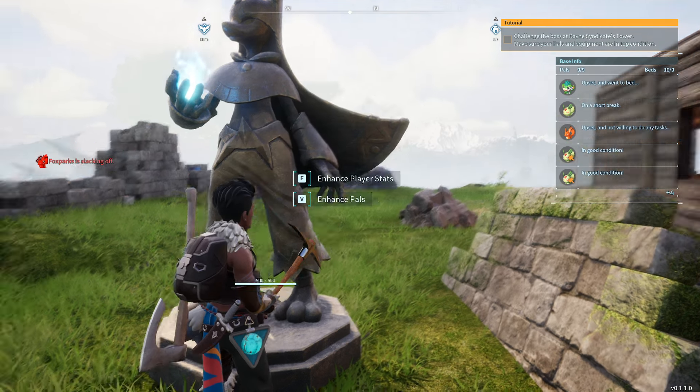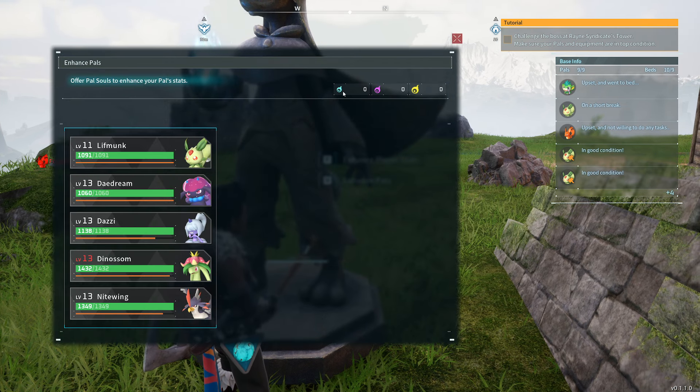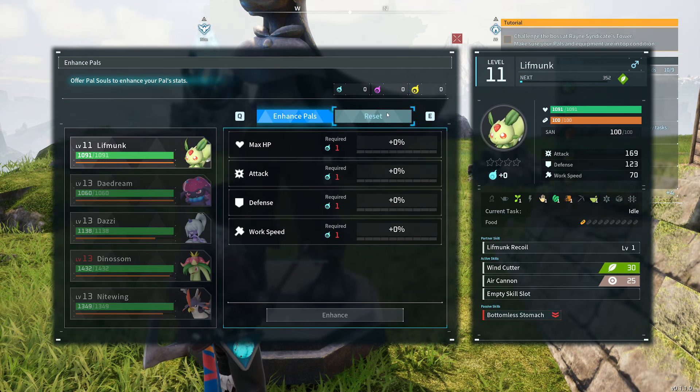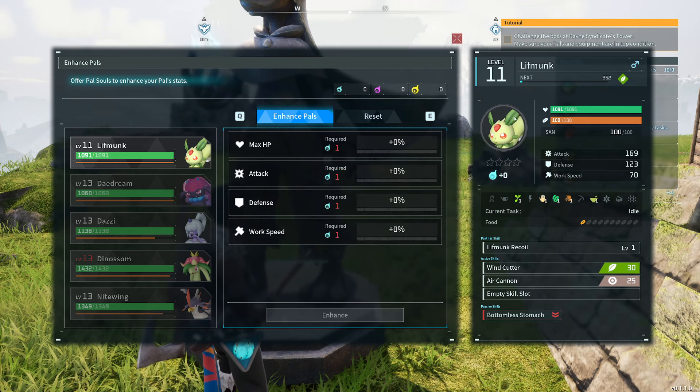So you want to be exploring and making sure you're picking them up. Just for reference, there is also an 'enhance pals' option, but that leverages different items and does not use Lifmunk effigies.